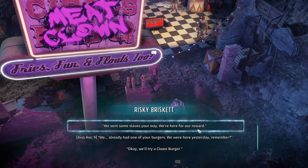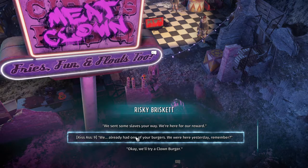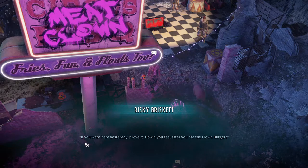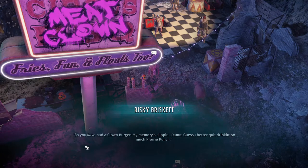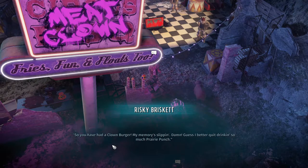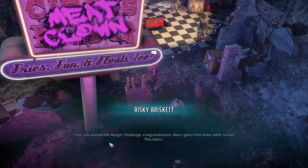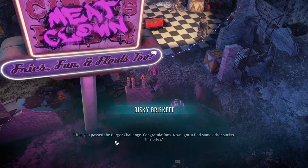We sent some slaves away, we're here for our reward. We were here yesterday, remember? Let's try kiss ass. You jokers think I'm a fool and not a clown? I don't remember if you were here yesterday — prove it. How'd you feel after you ate the clown burger? Funny. So you have had a clown burger — oh my memory's slipping. Guess I better quit drinking so much prairie punch. Fine, you passed the burger challenge. Congratulations.